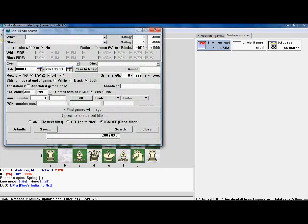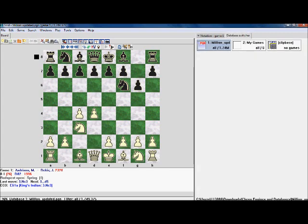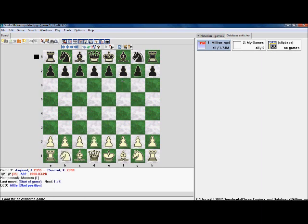You can also search by header — just basic PGN stuff, like player names. And you can reset the filter so all games are included. I had screwed up the filter to make it more restrictive, and now I've got it back to all games.